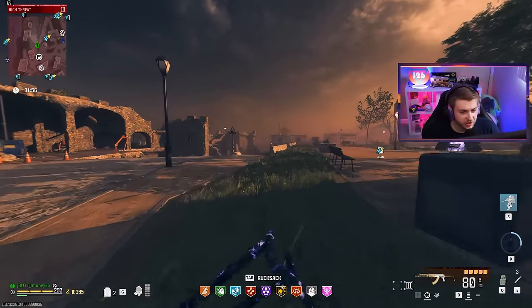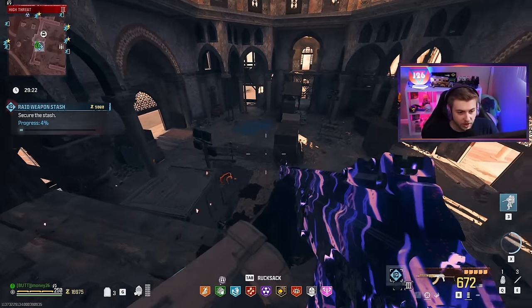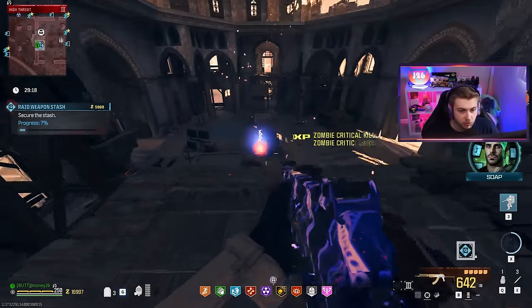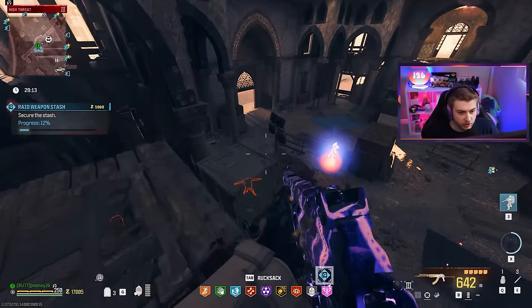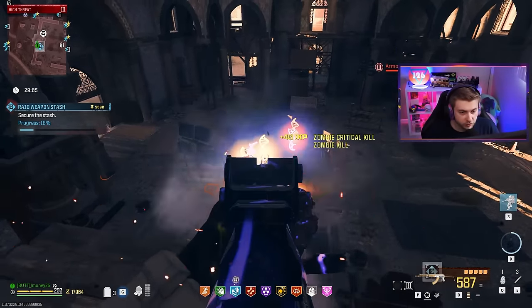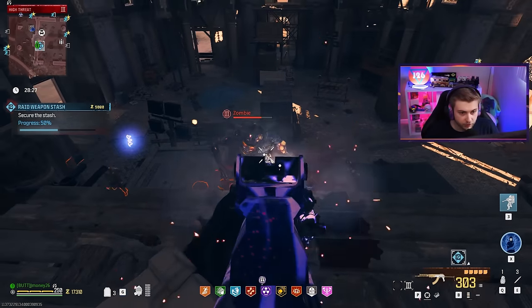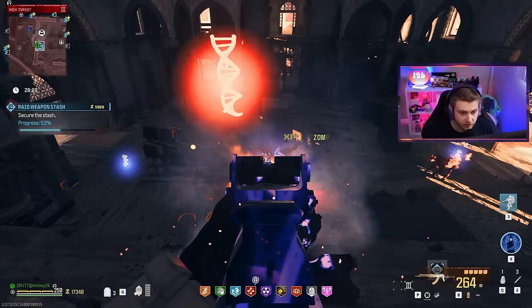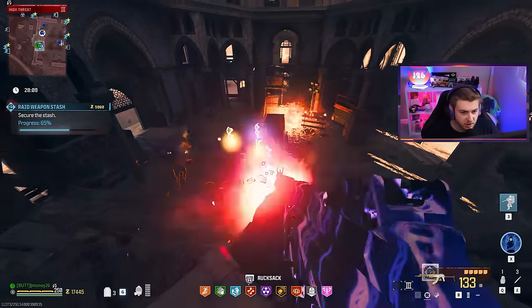So we got another weapon cash contract. Last time the zombies pushing up these boxes pushed me all the way back because I couldn't keep up. Now that we've got Deadshot, does that help out a bit? Looks like the zombies are going down a lot faster, especially the armored ones. Crazy what a difference Deadshot can make. We are definitely holding our ground a lot better this time — the zombies are barely even making it up here, if at all.